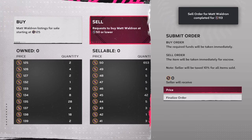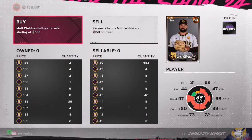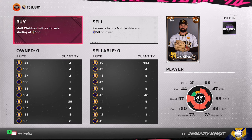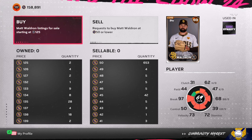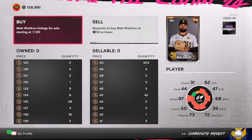For the more expensive guys — the 84 overalls — outside of Sonny Gray, we have Verlander who plays later today. Depending on how he plays, I don't want to take the risk on those players, but there are a couple of guys I have my eye on and I'm going to put a video out on them.